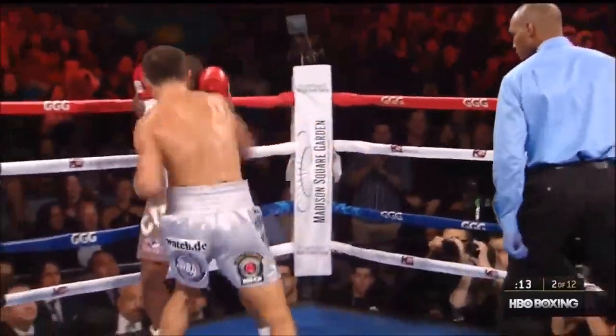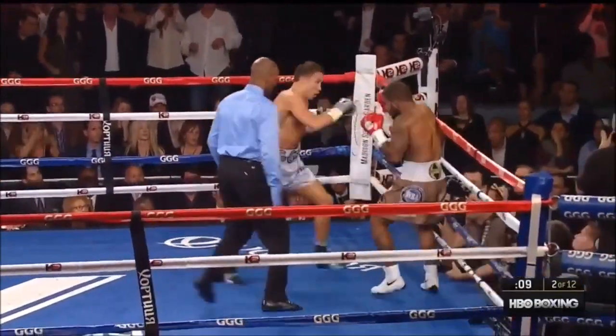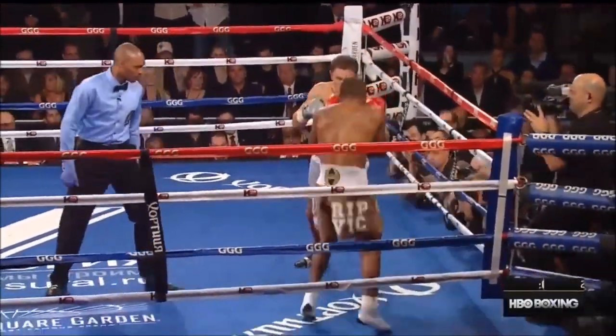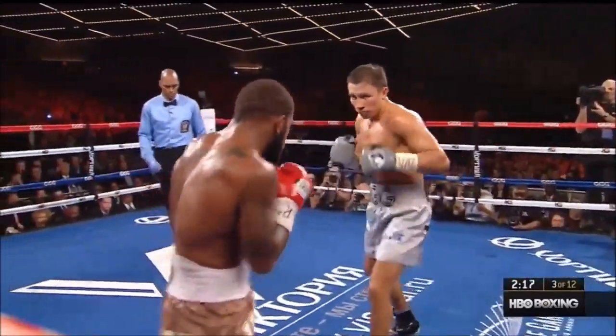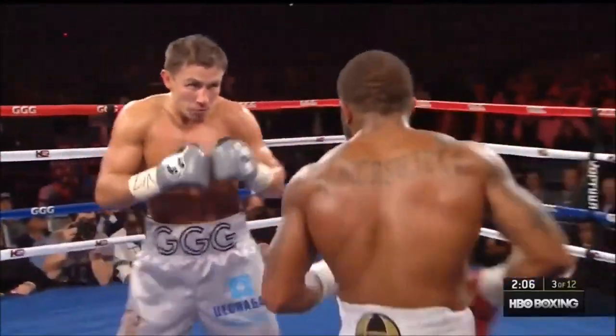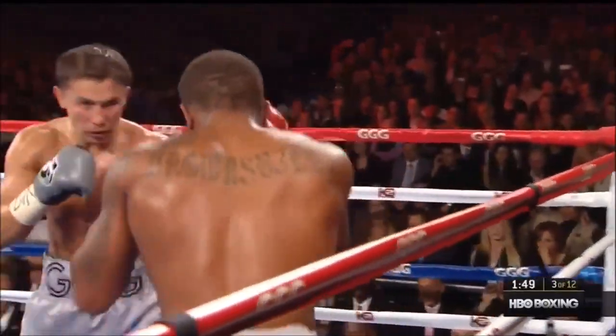Good left hook by Golovkin and down goes Stevens. 15 seconds left in the round. He runs across the ring, bangs Stevens into the ropes. 10 seconds to go in the round. Body shot in the corner. Throws a right cross, gets in a left hook to the body. Stevenson coming back at him, probably worried about leaving himself open to the right hand.